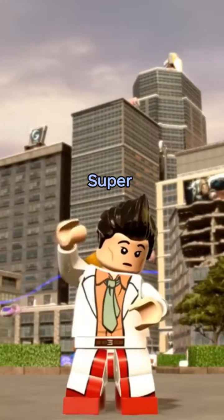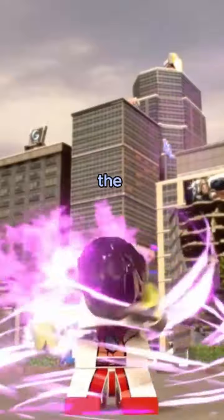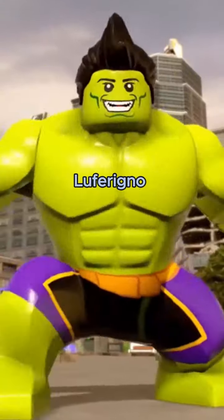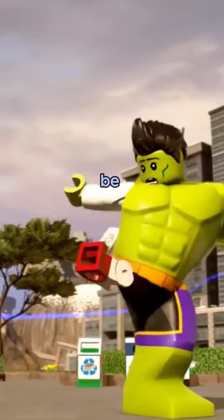Amadeus Cho's Hulk is in LEGO Marvel Super Heroes 2. He is the Hulk with the topknot. After transforming, he does some bodybuilder poses, a reference to Lou Ferrigno. His detransformation doesn't leave anything to be desired either.